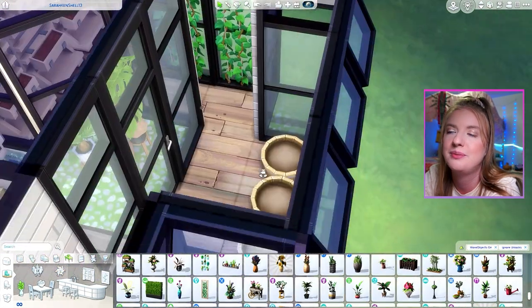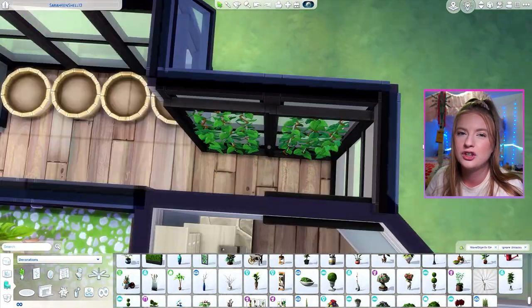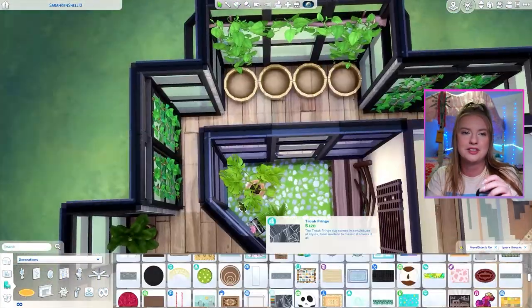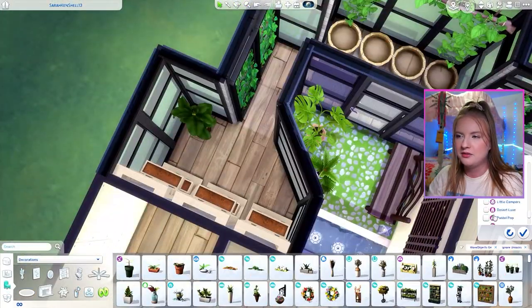A string lights kit — could you do a string lights kit, Sims team? Just give us all the options. Combine it with a base game update where we can change the light colors in build mode. We actually might be able to do that — I have Twisted Mexi's Better Build Buy mod which lets you do that, so it's been a while since I had to do it in live mode.